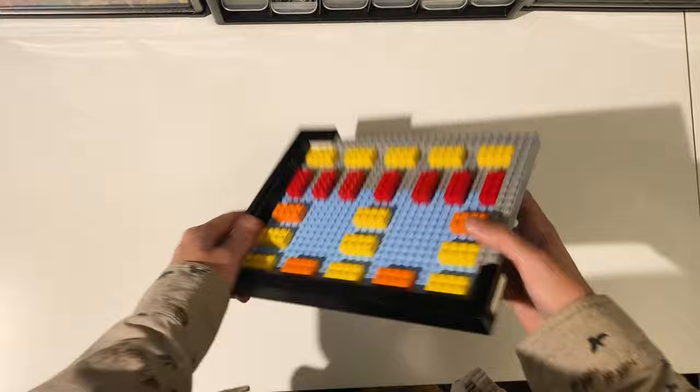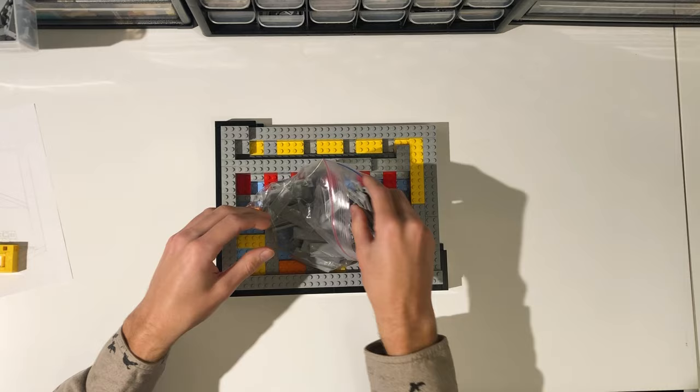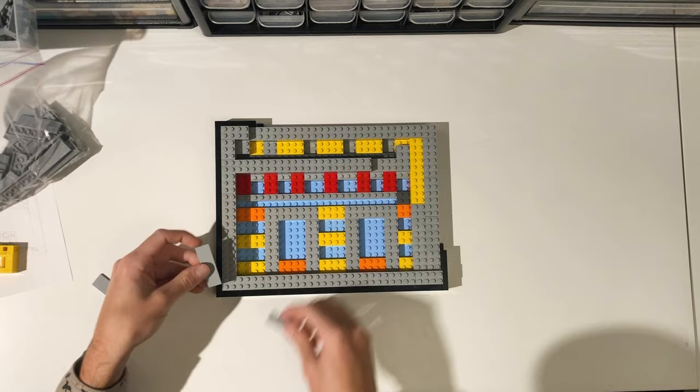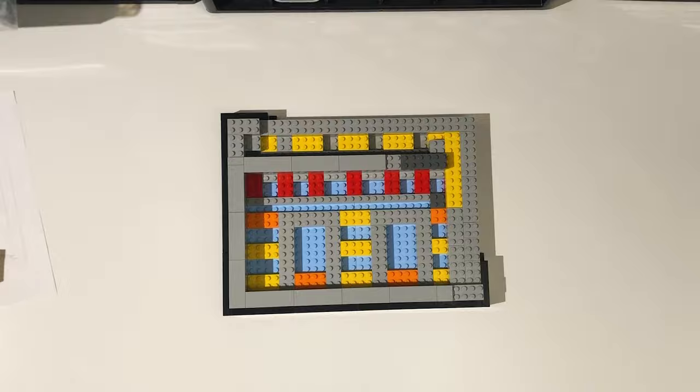After shaking the base I started filling in a lot of the gaps using whatever bricks fit. Now that some of the big gaps were filled I began experimenting and planning where I wanted everything to be and how big I wanted the MOC to be. I grabbed some 2x6 light bluish gray tiles and began tiling off the outside of the floor, which helped me visualize where I wanted everything else to be.